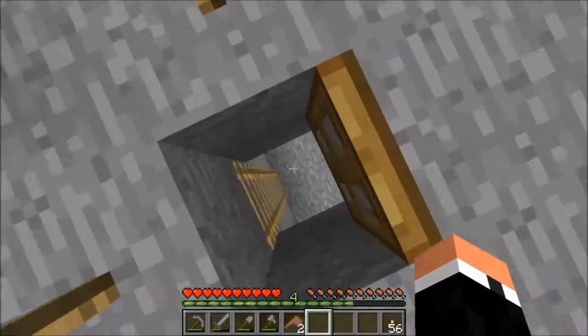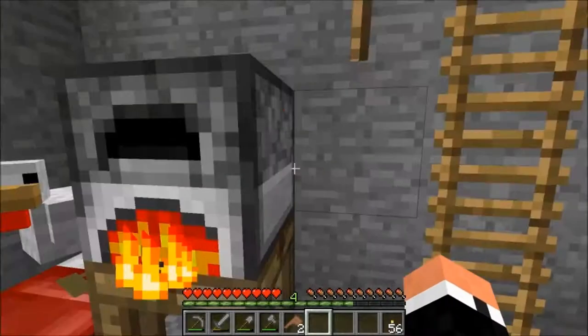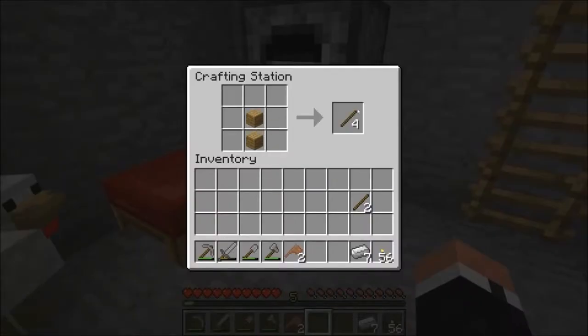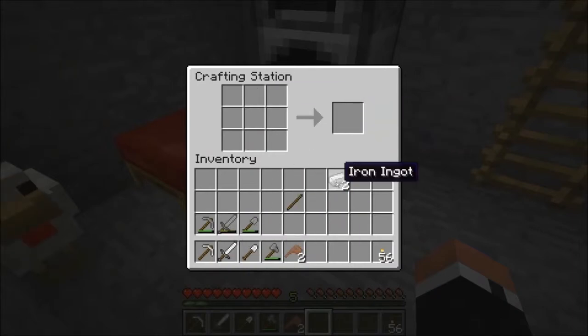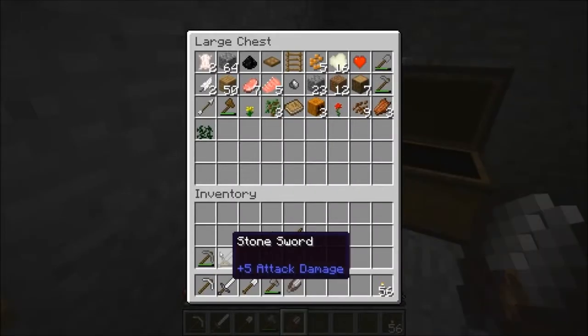Some pig skin drying. Not at all a bad first day — well, first two days I guess. Still, not at all awful. As the last little thing, let's make good tools. I'm going to need a pick, a shovel to get that special ore, a sword, and a pair of shears. Put those in there for a rainy day.